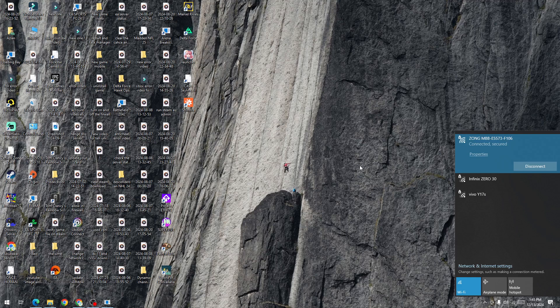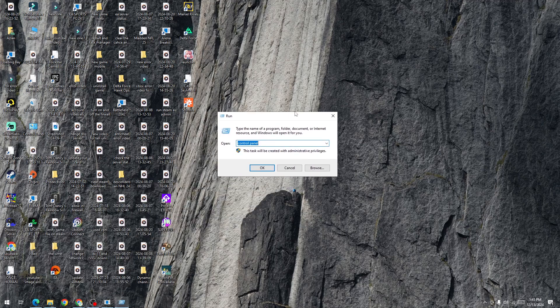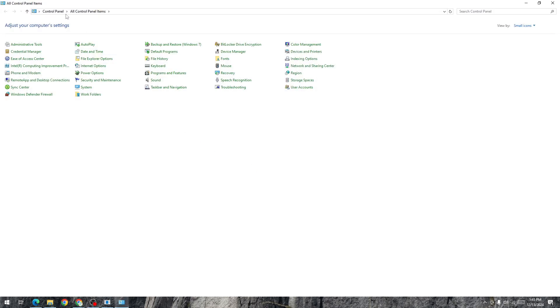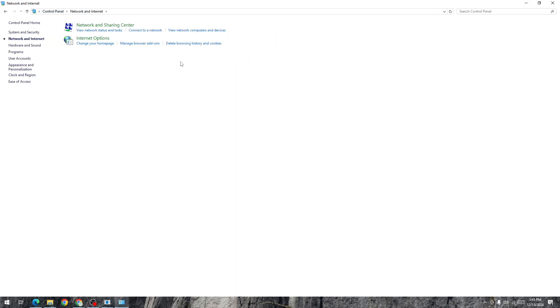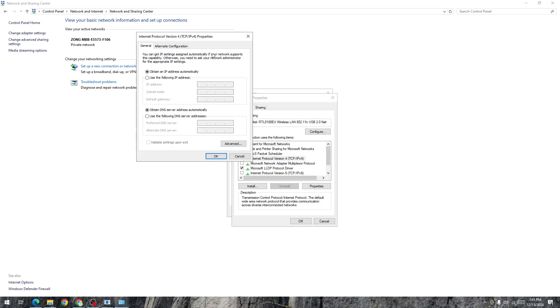Start the game and check again. If still not fixed, the next step is to change your DNS server. Press Windows + R to open the Run dialog, then open the Control Panel. Go to Network and Internet, select Network and Sharing Center, open the Wi-Fi status page, go to Properties, and select IPv4. Set the DNS server to 8.8.8.8 and the alternate DNS to 8.8.4.4, then press OK, Apply, and OK.